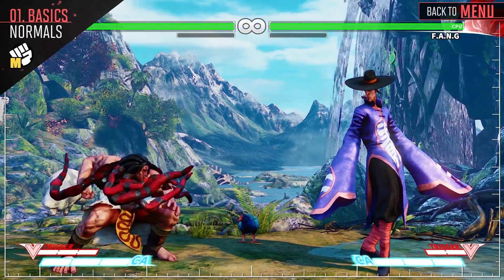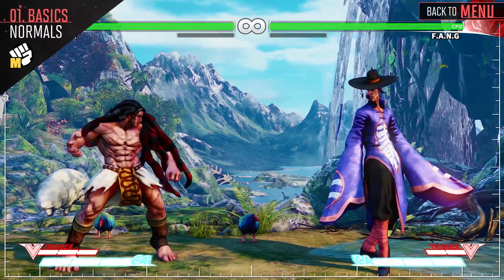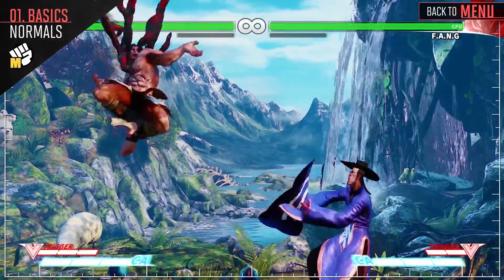Crouching medium punch has good priority and can cancel into your special attacks for a good amount of damage. Standing medium punch can link into your crouching medium punch for a good amount of damage. And hitting opponents in the air with up medium punch juggles them, giving you a chance to go for some extra damage.